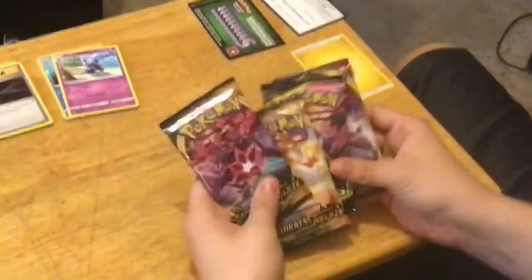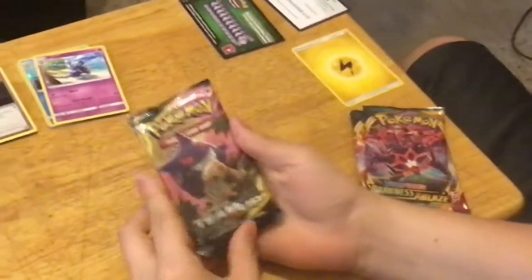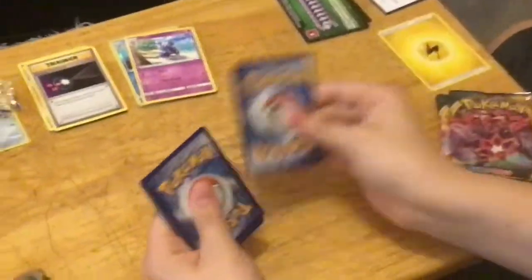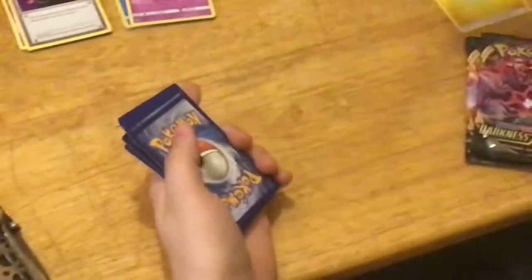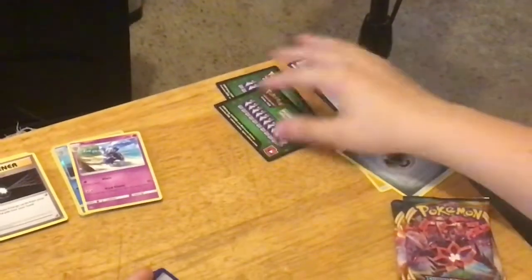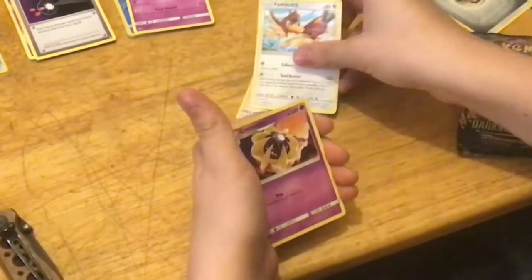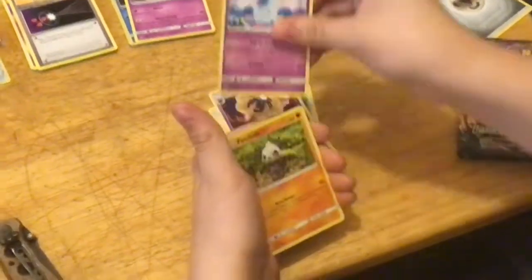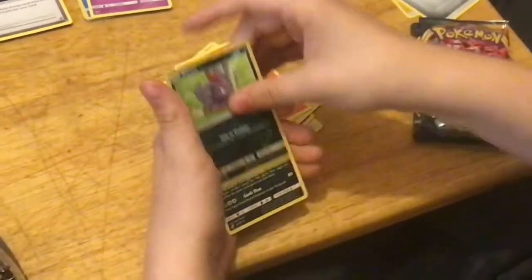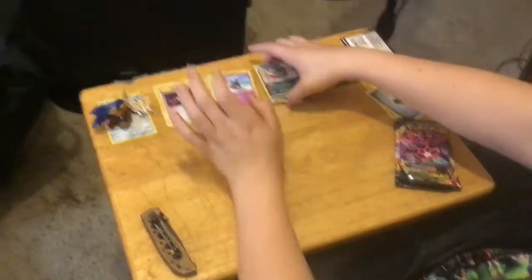Let's do Team Up, because this one's the S on a man. Three to the front, take off that energy. We got Persian, Farfetch'd, Cosmoom, Nidoran Female, Pancham, Voltorb, Clefairy, Charmander, Zorua, and Alolan Muk. And we all know what Muk spelled backwards is.